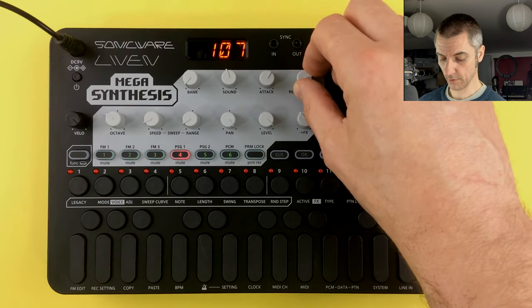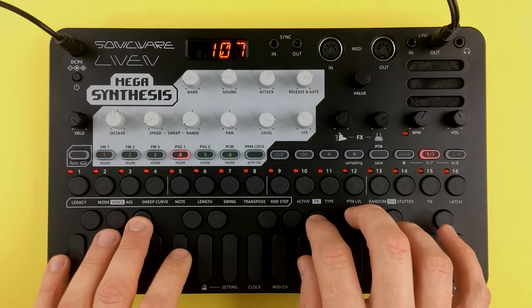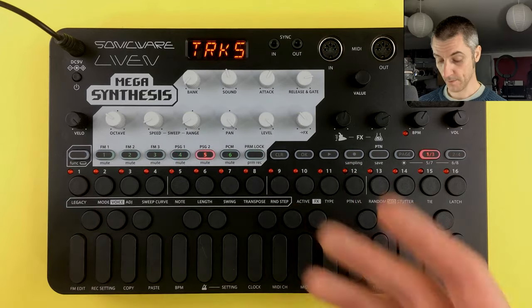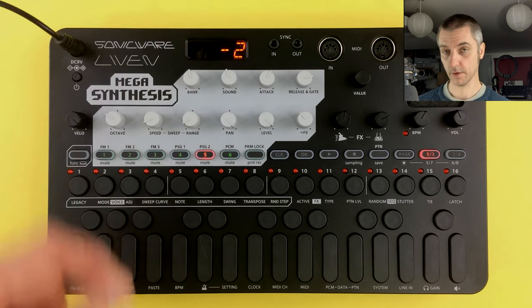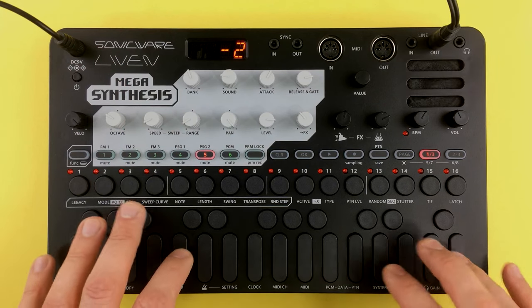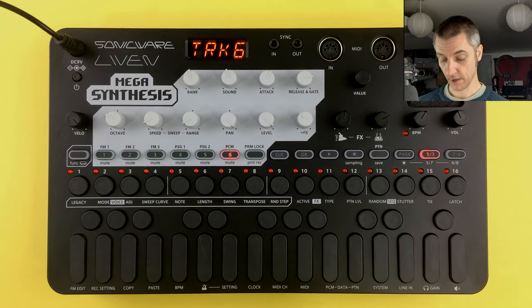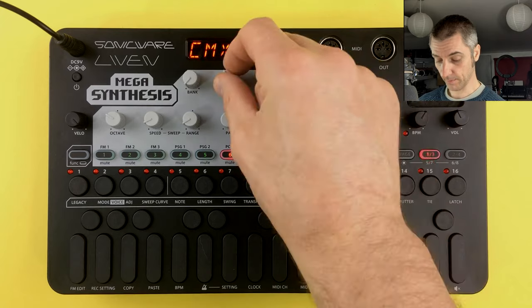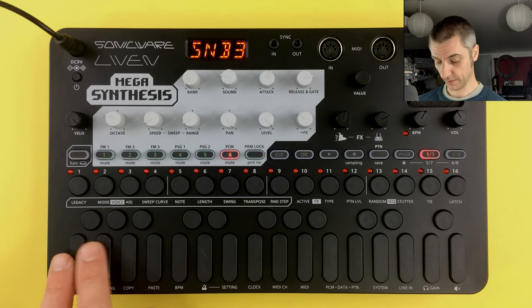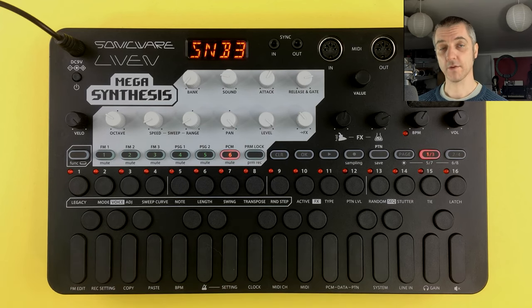I could just dial in the square, turn up the release a little bit, and add another layer. Then on the other PSG track I could choose the pulse, drop the octave a couple of notches, and play something with that. Over on the PCM track we've got kits that we can play with. We can also use the PCM track to play melodic samples, but by default it'll slice the kit up — so with the first six keys down here we'll play slices from that drum. So we can add another layer with that.